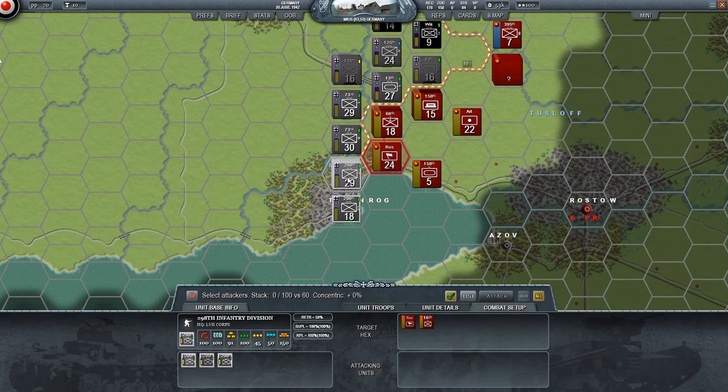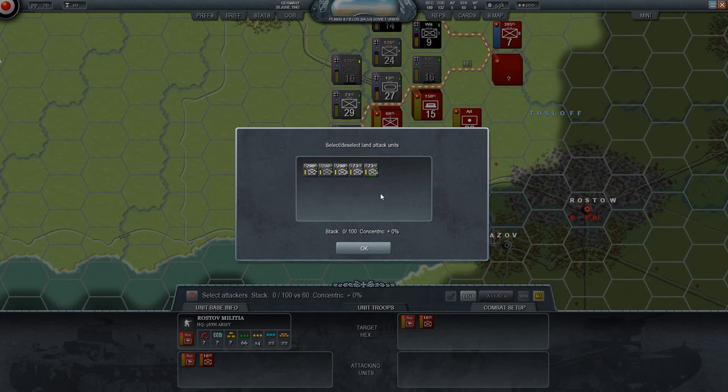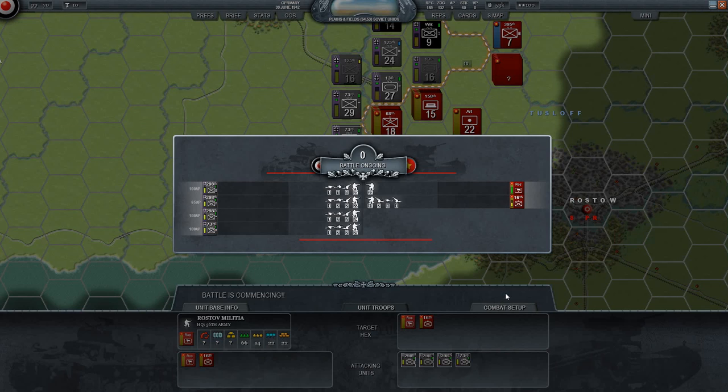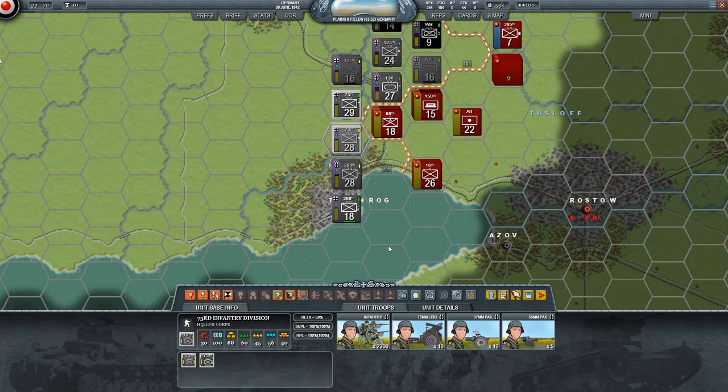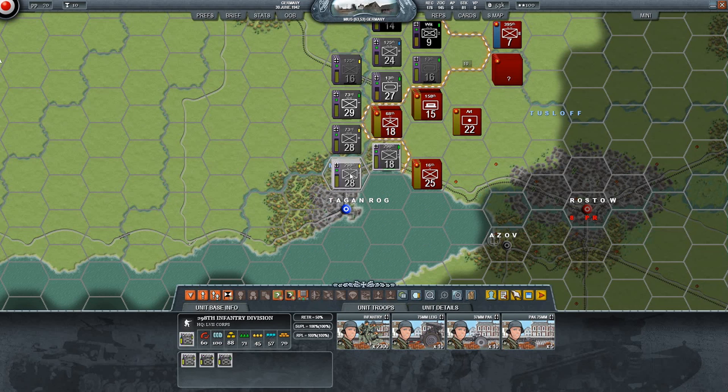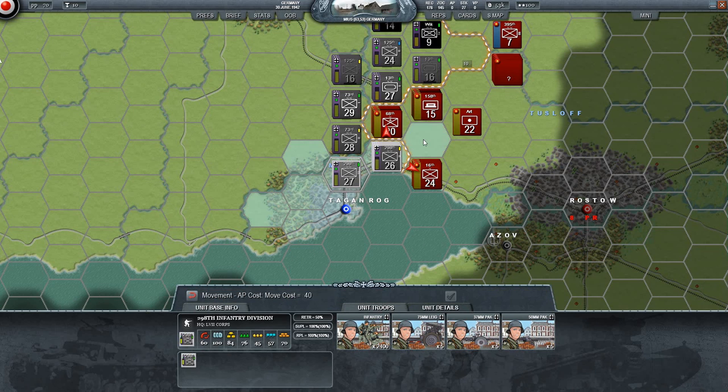Let's do the 298th - why not? Versus 60, and we can probably throw in these guys. We over-stack a little bit but that's fine. We made them retreat - great job! Let's move in there with the units we can still move with. We can still attack with these - that is even better, and we can probably cut through their lines somewhat.